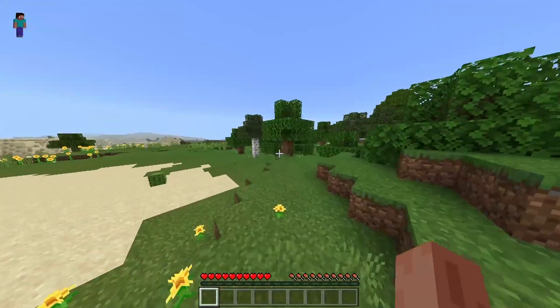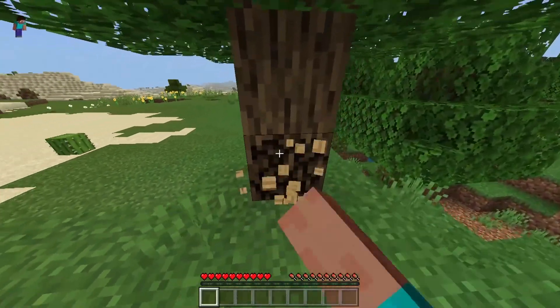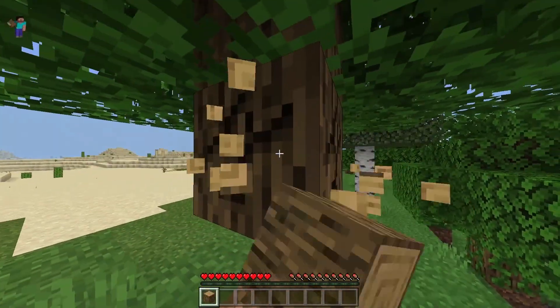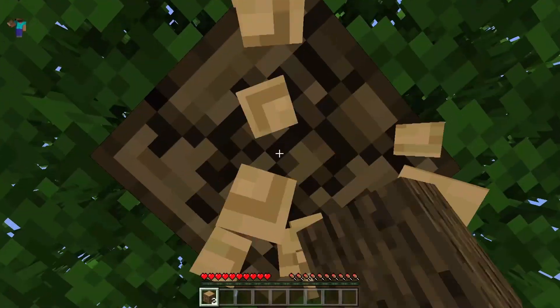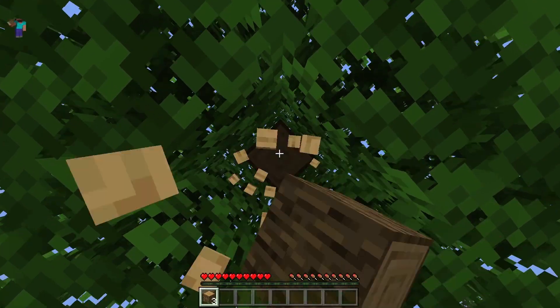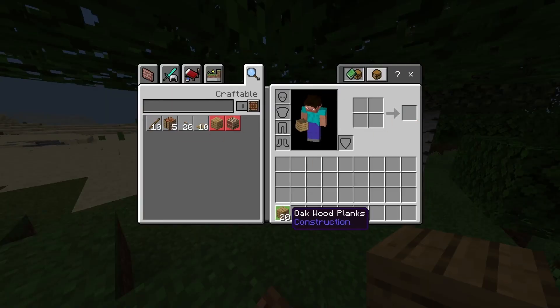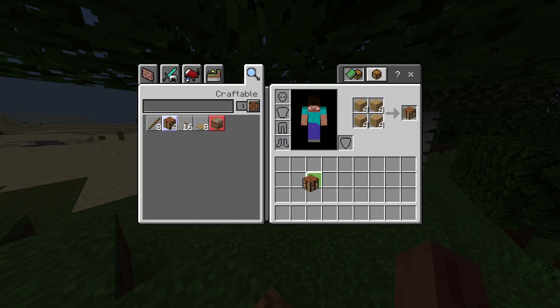When you're speedrunning, you do need water and lava. I wasn't speedrunning for this video, but if I was, we would have had some record times. Basically, this was the best spawn you could have gotten in Minecraft. I just went ahead and started mining some wood, because I thought that was the best thing to do — I mean, how else am I supposed to get a pickaxe?